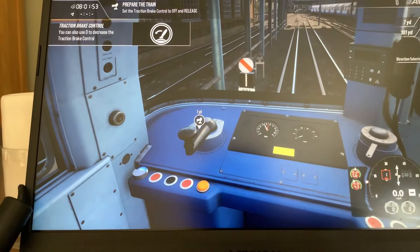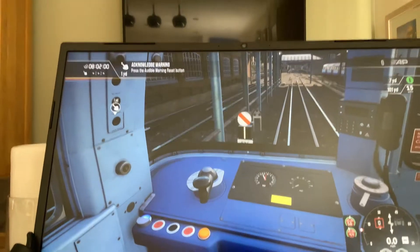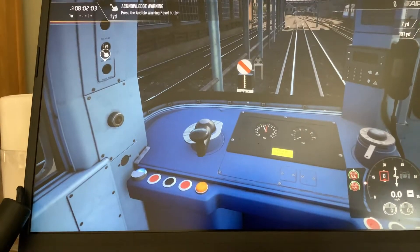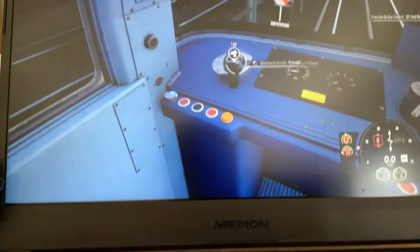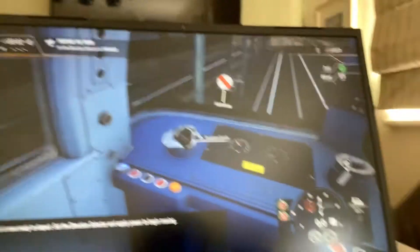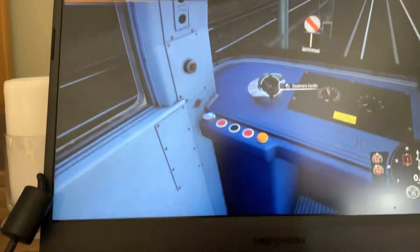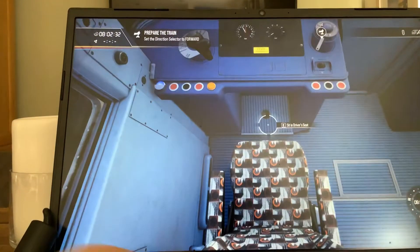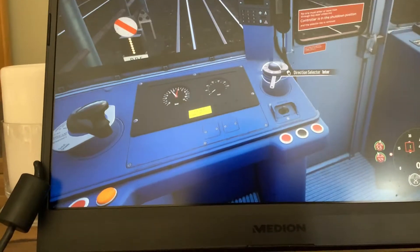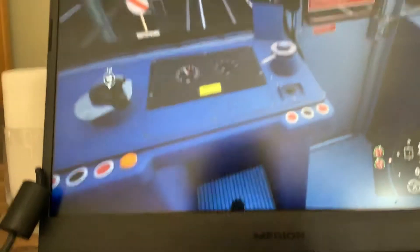No, hang on - off and release. Let's press the audible warning reset. Romeo one in hold - that basically means set it to forward. I don't understand - sit in driver's seat - it just clips whatever - oh there, right, finally done.